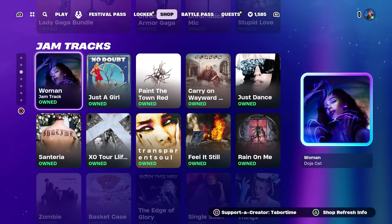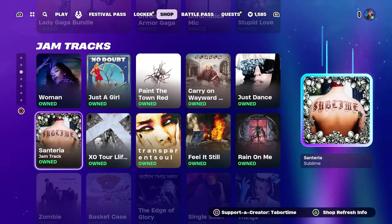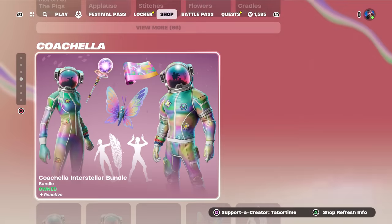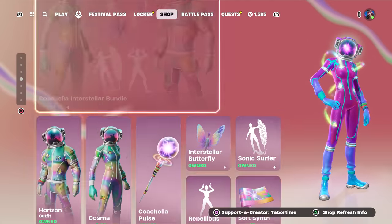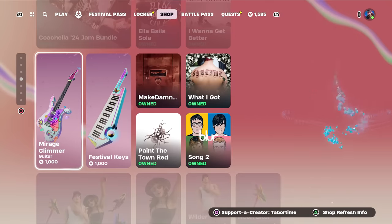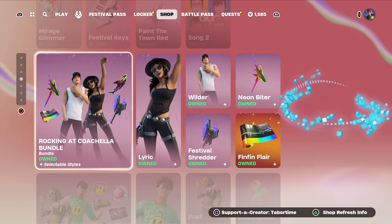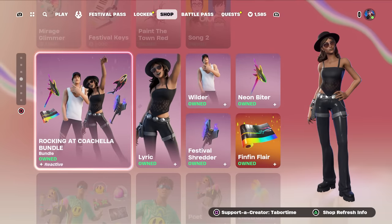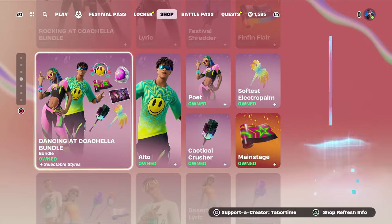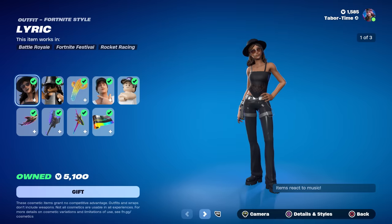Lady Gaga is still here — only a few more days before she rotates out. We got the jam tracks, some of those were brand new yesterday — you can view all 66 more if you like. The new Coachella skins are still here; I did a full gameplay review on those. The jam bundles are still here. Moving on down, we got the first and second waves of Coachella — a lot of people were wondering when these would come back, and here they are.